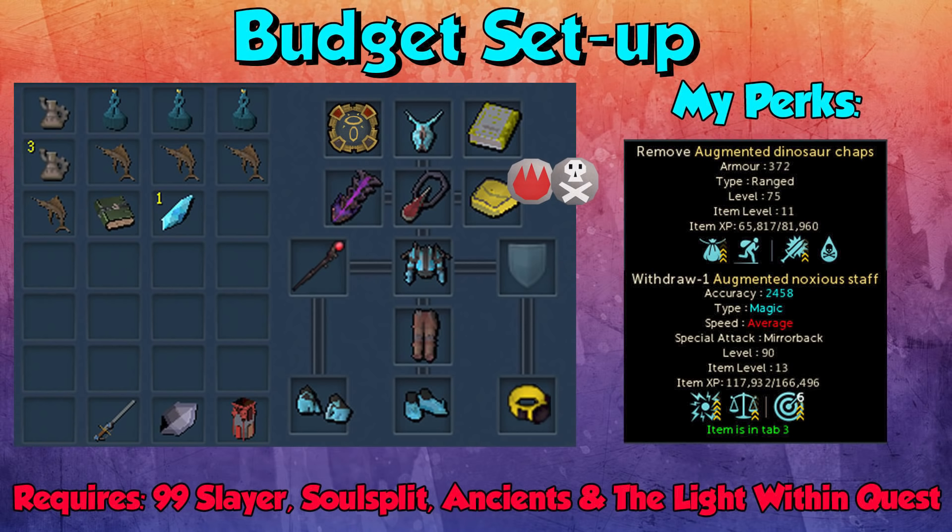Take a Luck of the Dwarves, Blood Amulet of Fury, and inside your rune pouch you want fire runes and death runes. This requires 99 Slayer, Soul Split, Ancients, and the Light Within quest. Light Within is obviously required for the crystal shapeshifters themselves, and 99 Slayer for the dungeon. Penance Aura is what makes this fully AFK, so that's the reason why I don't have any super restores or anything like that in my inventory.